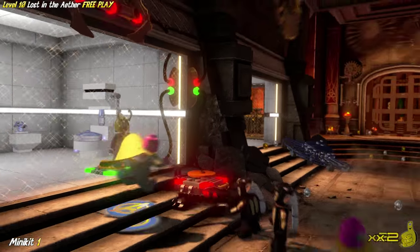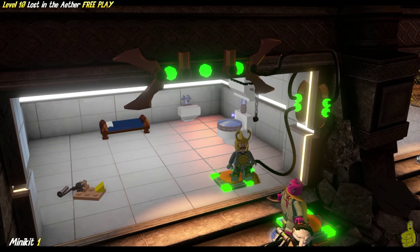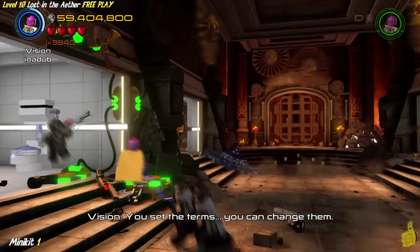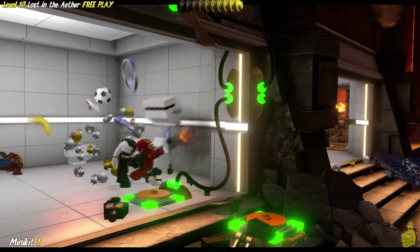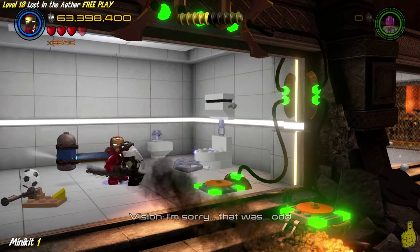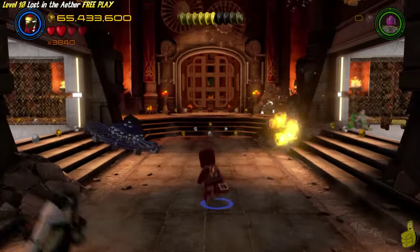We're going to make him stand on this other pressure-sensitive switch, which actually destroys this Loki statue. We're going to stand on that switch, which completes the circuit and opens up that cell door, giving us access inside to that toilet! We're going to destroy this toilet, and once we do, it actually pukes out a minikit. I feel sorry for the guy who tried to pass that. Grab it - make sure you wash your hands when you're done.